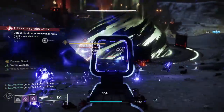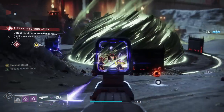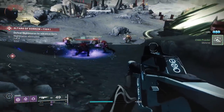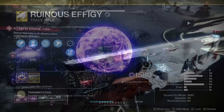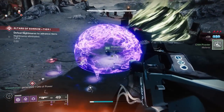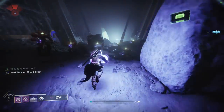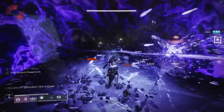The void projectiles that come out of Graviton Lance when you defeat targets also proc the volatile debuff, so you will see even more explosions. And if you want to stand out from the crowd with a huge purple aura, Ruinous Effigy is the way to go. This trace rifle spawns orbs you can pick up and hold to apply volatile to enemies, and it doesn't even break invis when doing so. You can also slam the orb on the ground for strong AoE damage.